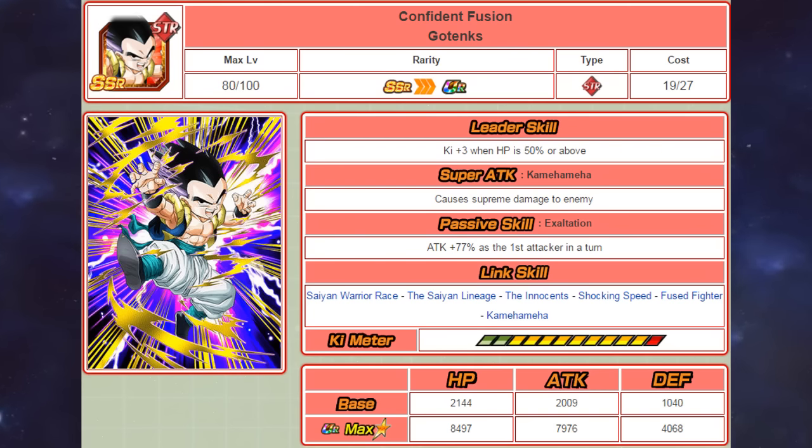Looking at STR Gotenks' stats: he has 8497 HP, 7976 attack, and 4068 defense.